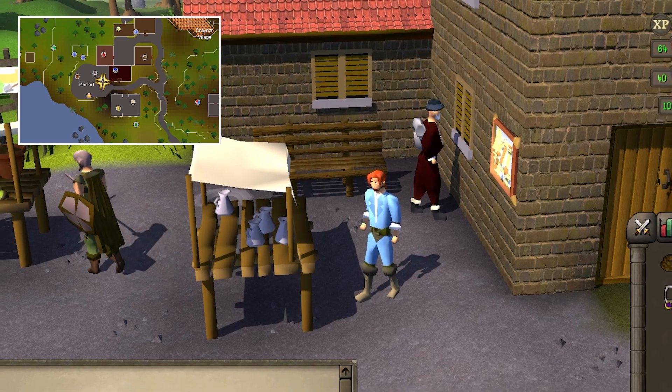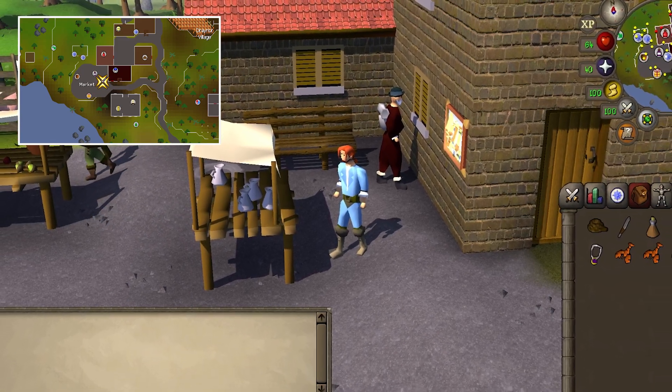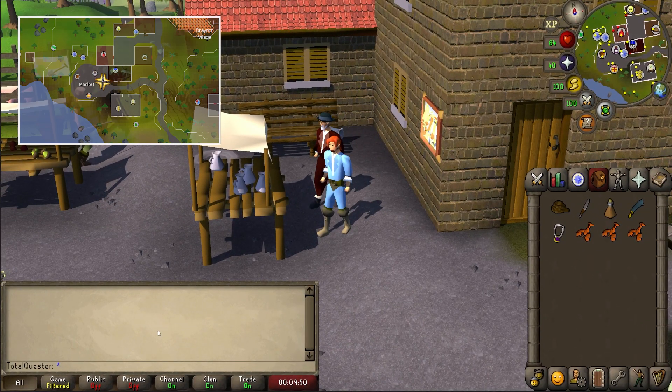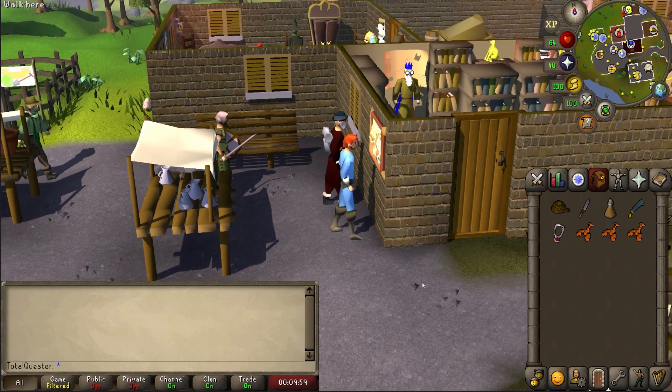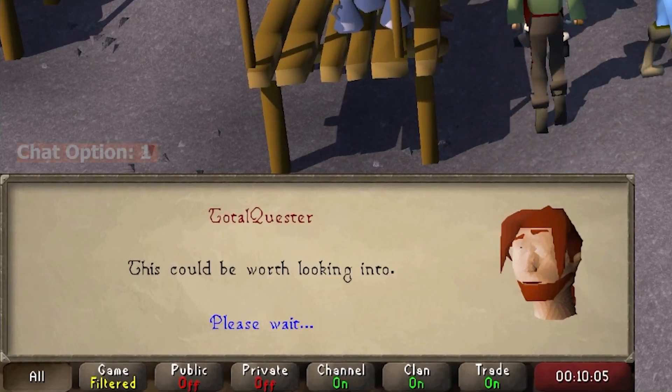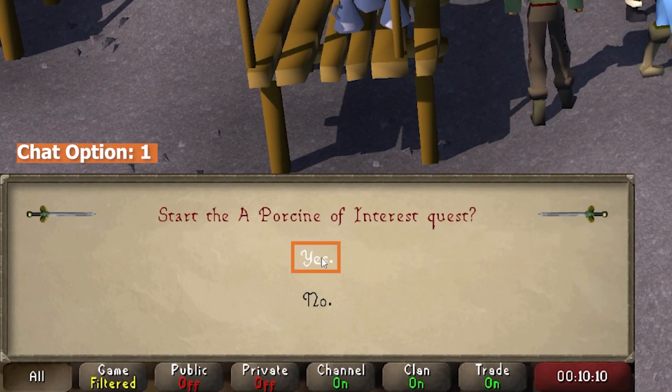You can begin this quest at the Draenor Village markets. On the wall to the east of the wine stand, you'll find a notice board. Choose to check the notice board and go through the dialogue before selecting yes to officially begin the quest.